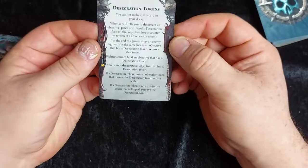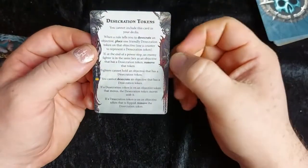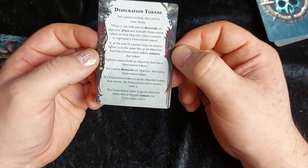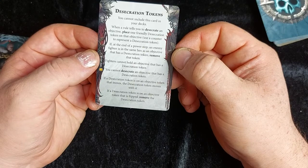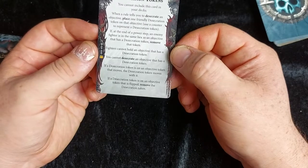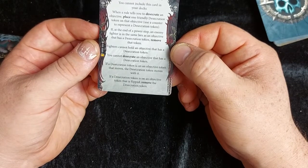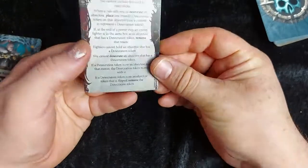The desecration token is a new mechanic. When the rules tell you to desecrate an objective, place one friendly desecration token on that objective. At the end of the power step, any enemy fighter in the same hex as an objective with a desecration token removes that token. Fighters cannot hold an objective with a desecration token. If the objective token moves or is flipped, the desecration token moves or is removed with it.